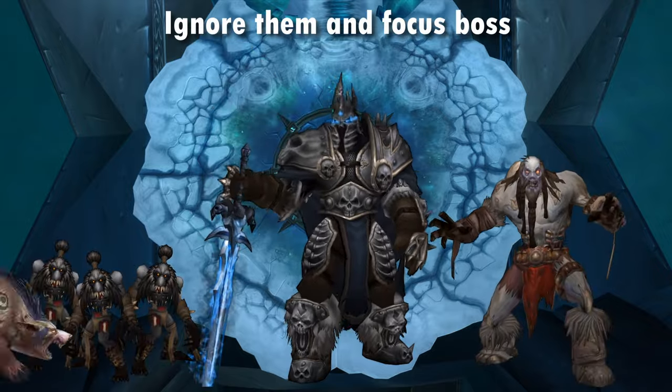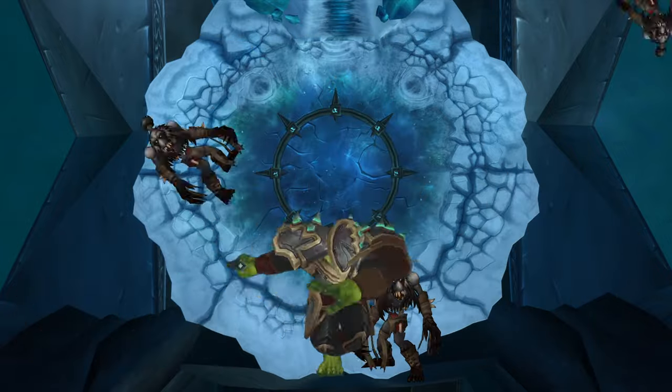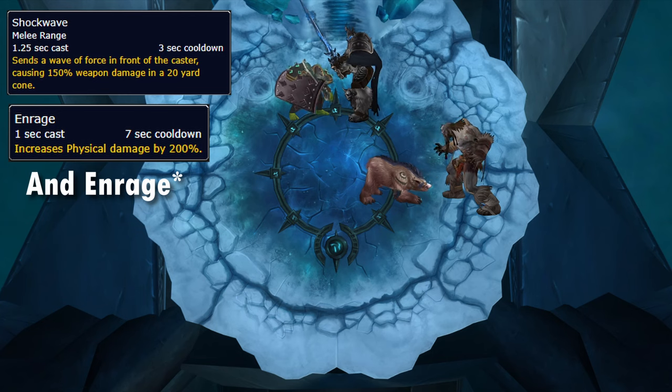During phase 1, the boss summons adds which need to be picked up by an off-tank. Ghouls die to passive damage, but Horrors have a frontal and you need to tank them away from the boss.